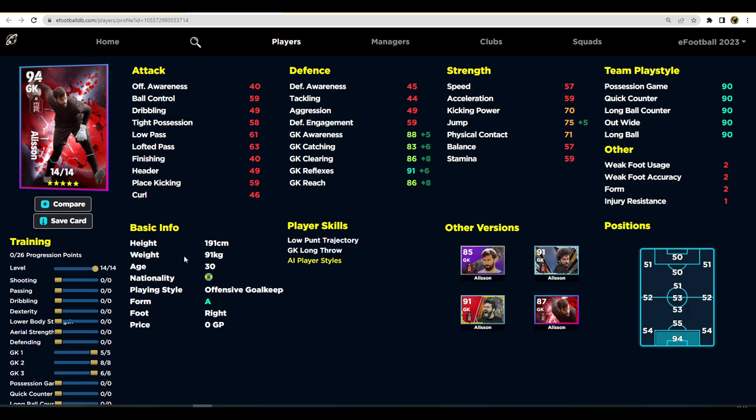This is how I would train this card: 1 into Goalkeeper stat one, 8 into Goalkeeper stat two, and 6 into Goalkeeper stat three. You could stop at 90 reflexes there and put one more into awareness given how the gameplay has gone, but I still think reflexes is the key stat for this card and that's how you should train him up.